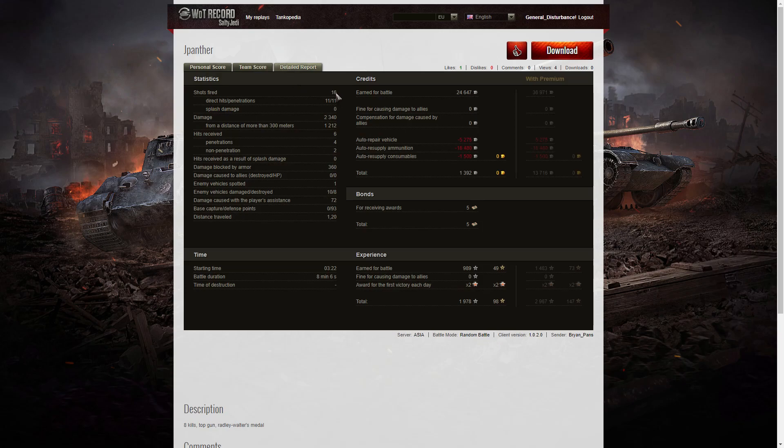Let's have a look at the detail report. He fired 16 rounds during that battle, got 11 direct hits, 11 penetrations — showing how good that gun is at getting through armor. He did 2,340 hit points of damage, of which 1,212 were at more than 300 meters. He received six hits, four penetrations and two non-penetrations. He blocked 360 hit points of damage, spotted one enemy vehicle — I think that was the M44 at the end. He hit and damaged 10 of the enemy, two-thirds of the enemy team, and killed eight — more than half the enemy team. He earned 24,647 credits on a standard account, and after repairs, ammunition, and consumables, he took away only 1,392 credits.